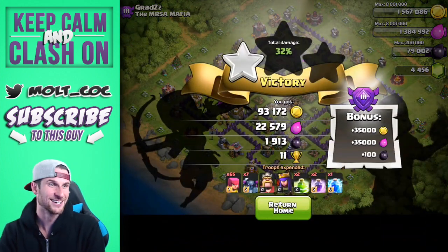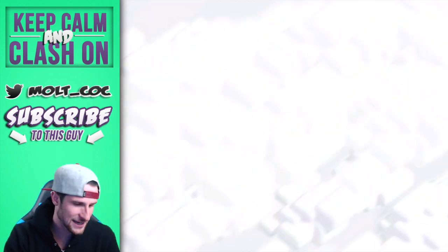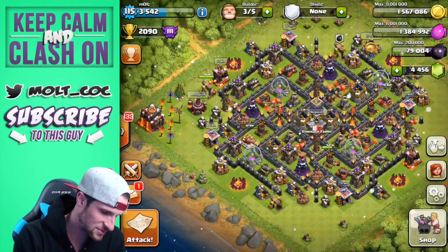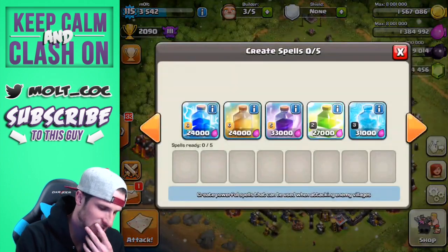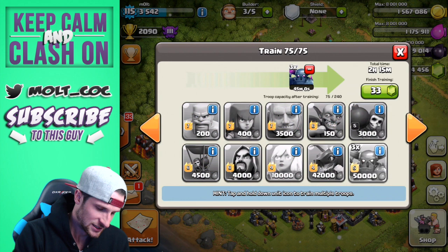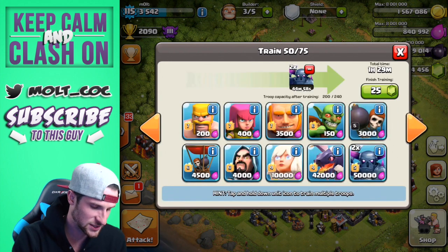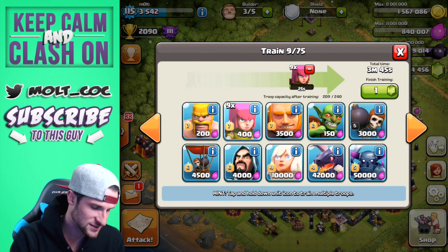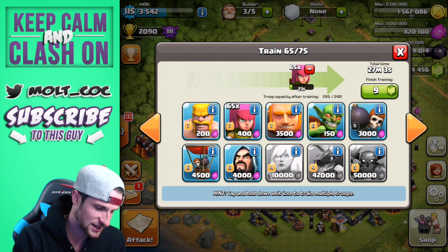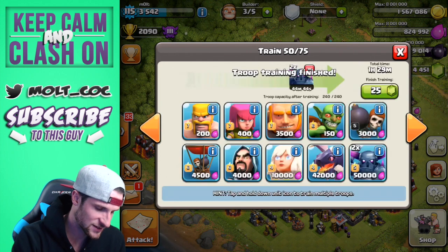1900 dark elixir — that was ridiculous! Should we train up another one? Let's go ahead and train up another one, but this time let's do the same spell composition and throw in two more PEKKAs, so we'll do eight PEKKAs, then fill all the rest up with archers. We're going to have to heal up our heroes as well — we won't have that many archers now.